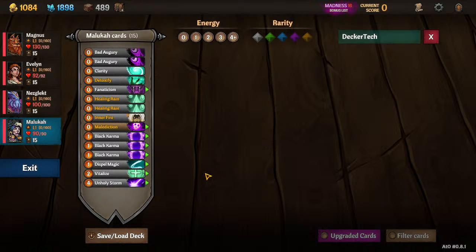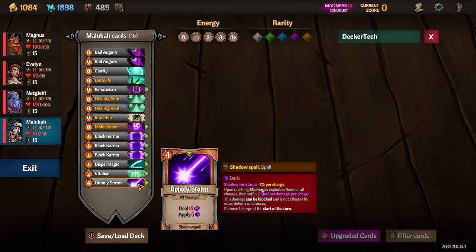With Maluka, she is all about dark. She is the healer class that cares about dark charges. As we level her up, she's going to apply more dark when she does damage, and there's a lot of synergy around her doing attacks that deal damage and apply dark. Her passive says every time she applies a dark charge she heals the lowest hit point character for that amount. The whole idea is that she heals through dark charges.